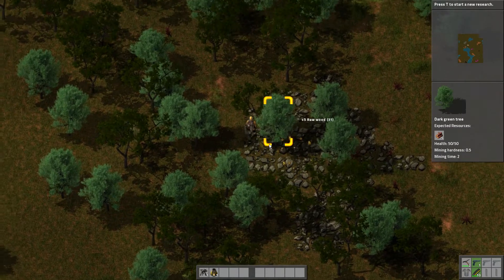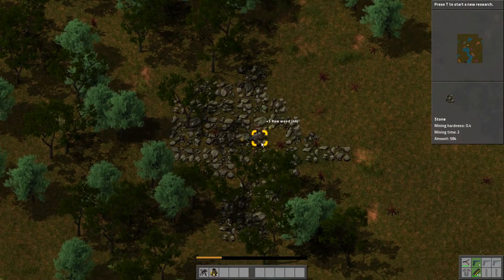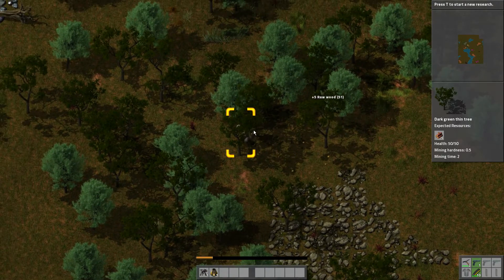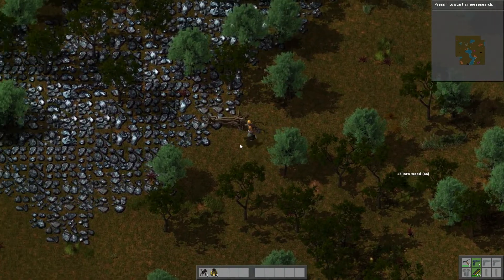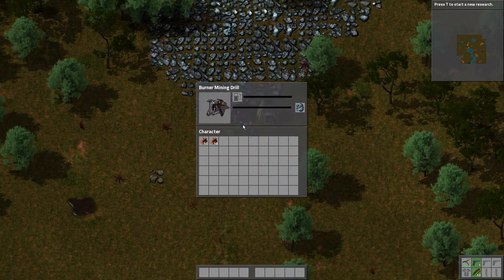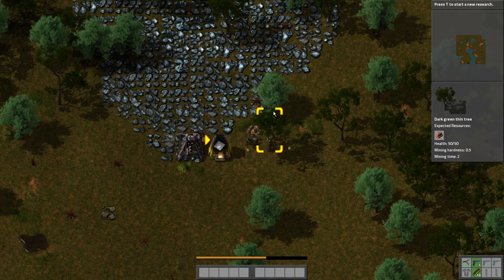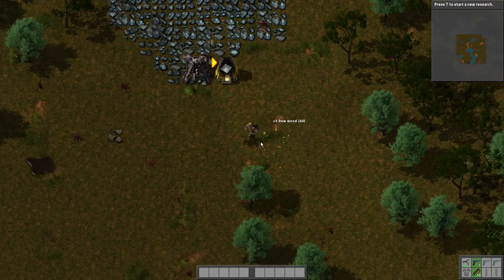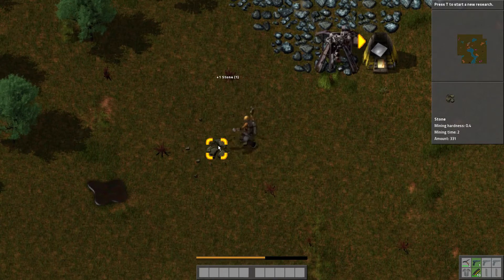You start with enough resources to make yourself some iron tools, and one low-tier miner and smelter. Both of those run on fuel, which is why I'm chopping down trees right now. The most important resource in the early game is, far and away, iron. So we'll be making a few more miners to put on the iron. Our next goal after that is to get some research going, because this game has a sort of tech tree.